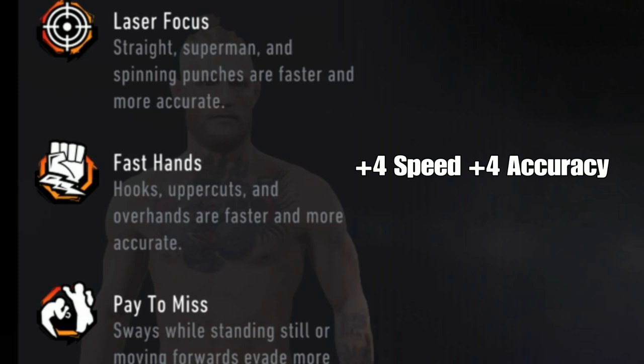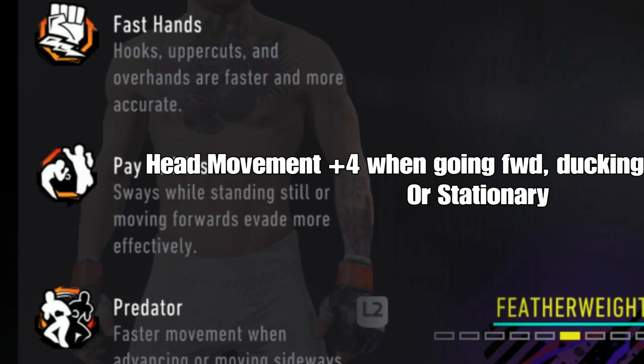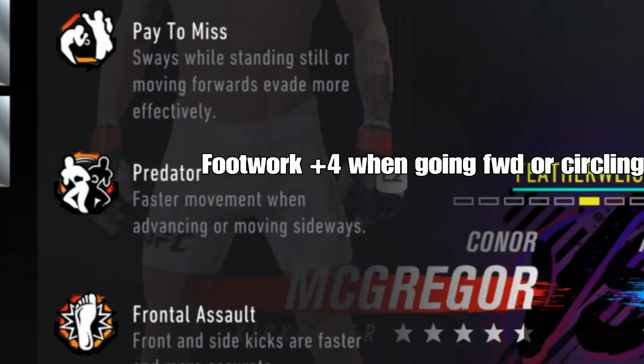Pay to miss is the perk right underneath that — sways while standing still or moving forward, so basically your head movement is plus four when you're going forward, when you duck, and when you're stationary as well. Predator gives you plus four to your footwork when you're going forward and circling, so it's a really good perk for cutting somebody off or just circling.